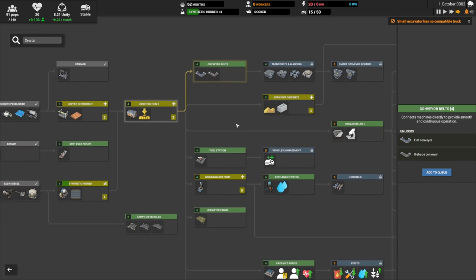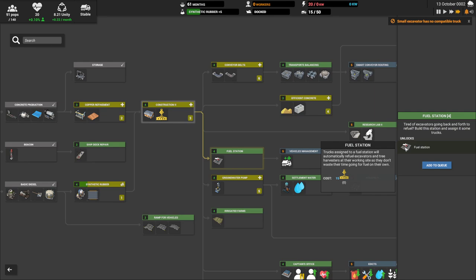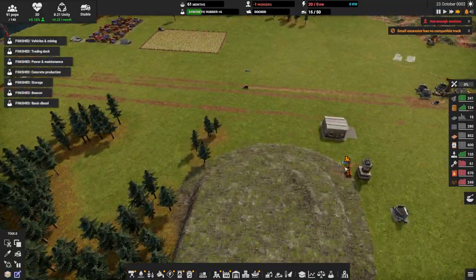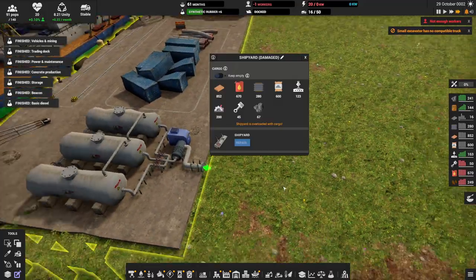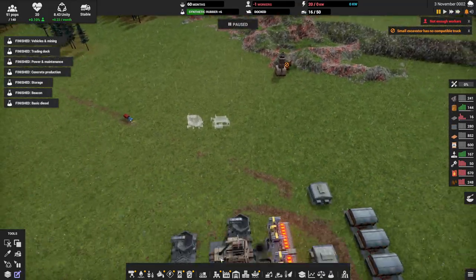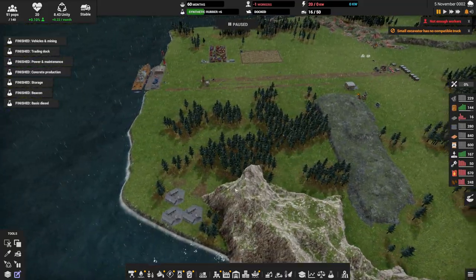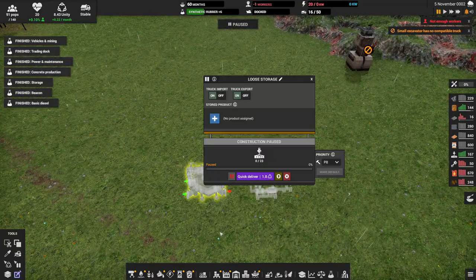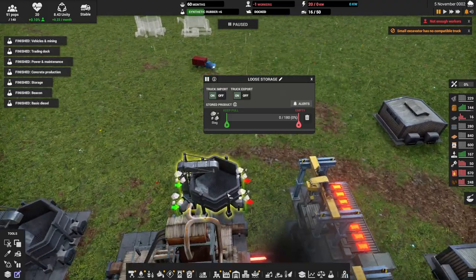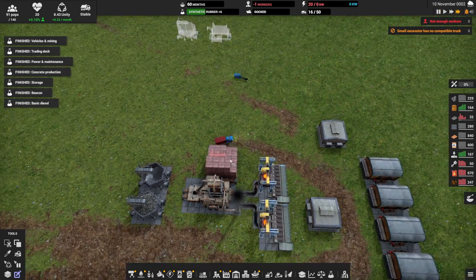We're going to have to get conveyors and belt research as well, but we can work towards efficient concrete — put that after groundwater pump. Fuel stations are really good too, though they're later game. They stop your trucks from having to drive all the way back to refuel. Basically if one of my excavators or trucks runs out of fuel, they have to go all the way back. The blast furnace isn't using iron ore yet. Make sure when you place buildings you want the green arrows facing the correct direction.